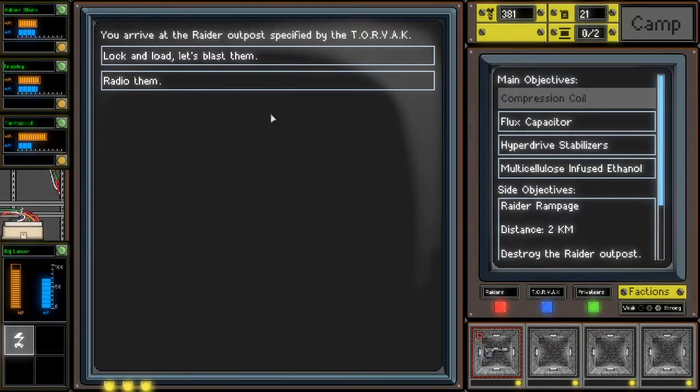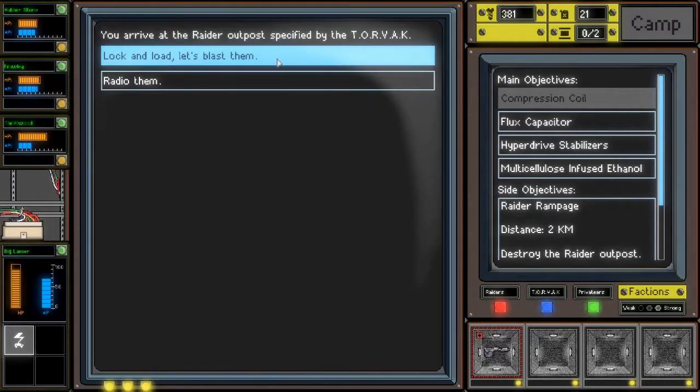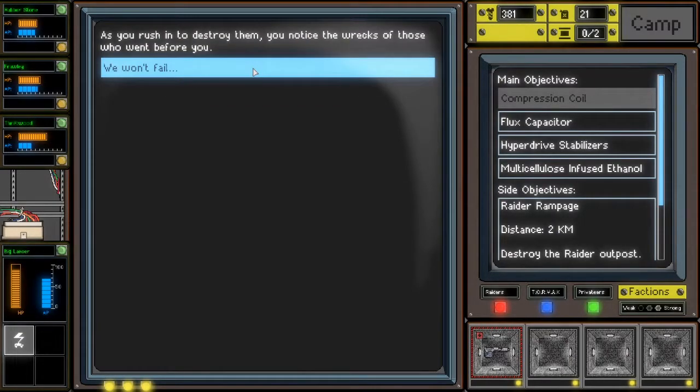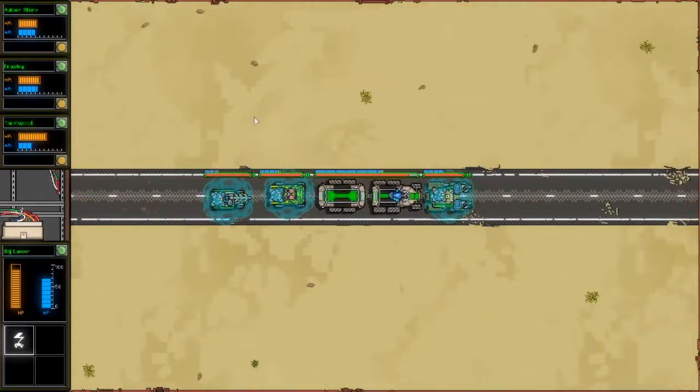You arrive at the raider outpost specified by the Torvac. As you rush in to destroy them, you notice the wrecks of those who went before you. We won't fail - trust me.